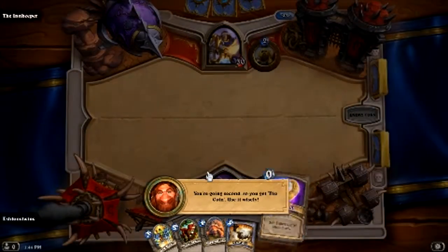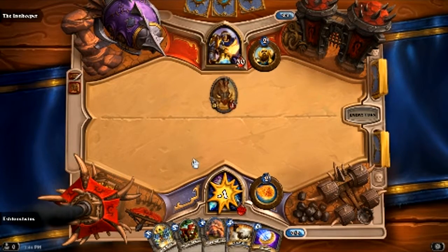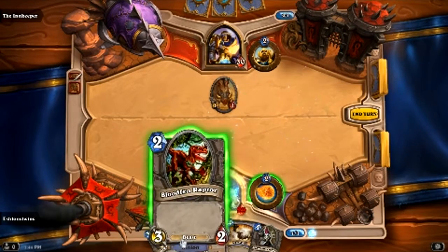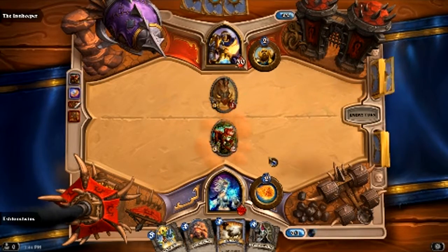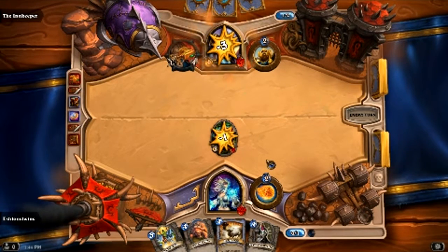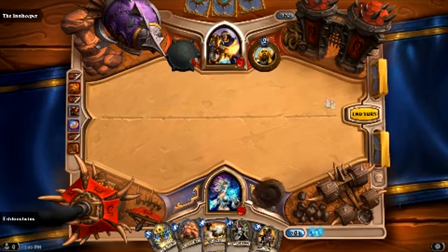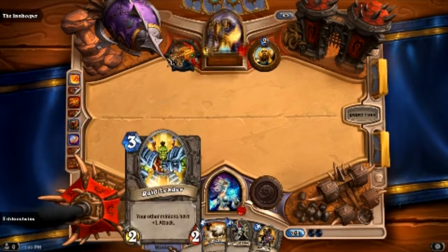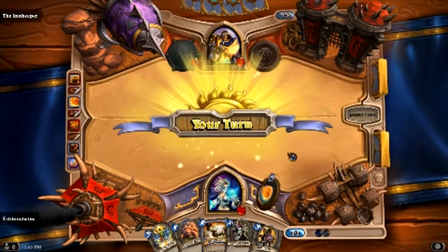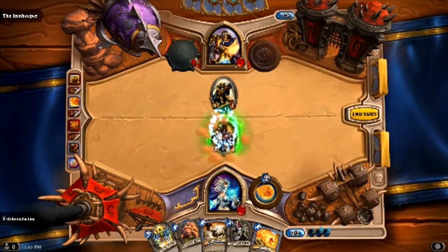Usually I'd prefer to have all of them. You're going second, so you get the coin - use it wisely. Okay he's put a charge down. We are going to use this and we're going to put our Bloodman Raptor down. So all I can really do is deal some damage with my hero power. And Uther's hero power is to summon a Silverhound recruit. We are going to put our charge down and hit him in the face.